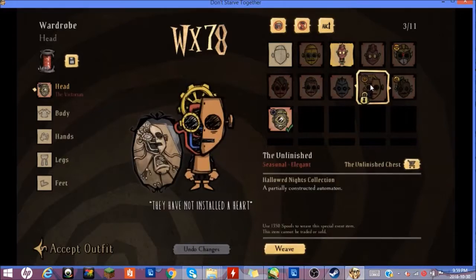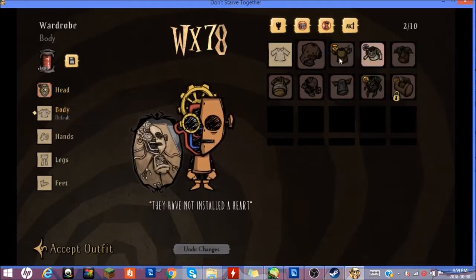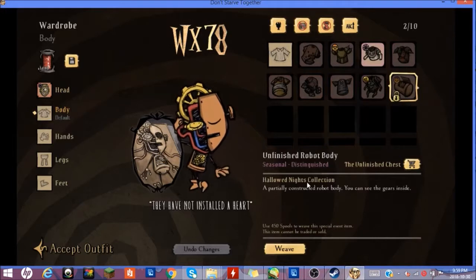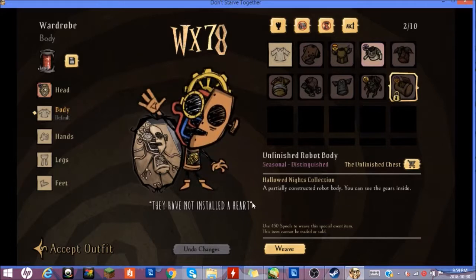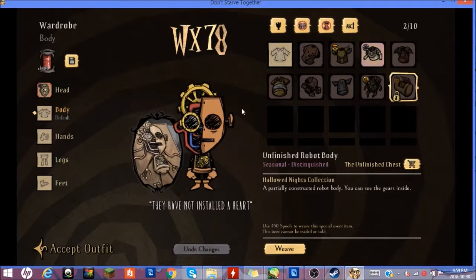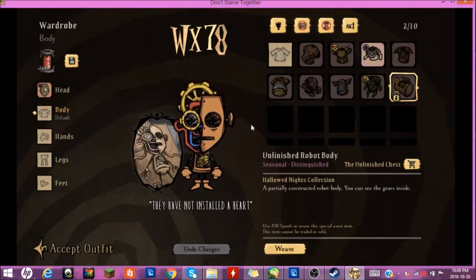Next, WX-78. He is a robot, and I actually really like this one even though I don't play this character too often. You're seeing his inside — he's basically a robotic skeleton. You see all the gears, all the wires. It's pretty cool. He's had some pretty cool skins in the past. I suppose it's one of the more interesting things you can do with him — good color combination, interesting idea.